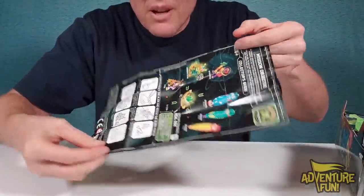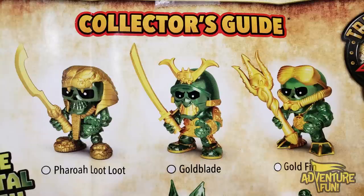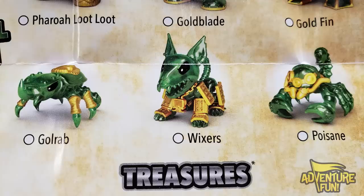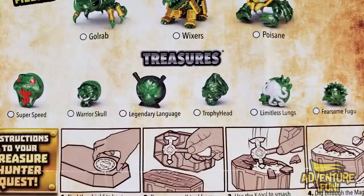Let's pull that out and go through the map — you can see it's got two sides. On this side: three to collect, and they are Feral Lute Lute, Gold Blade, and Gold Fin — Rare Crystal Finish Figures. Down below, you've got your mini-beasts: Golrab, Wixers, and Poissane. And then below that, the treasures: Super Speed, Warrior Skull, Legendary Language, Trophy Head, Limitless Lungs, and Fearsome Fugu.